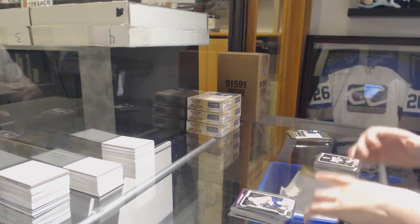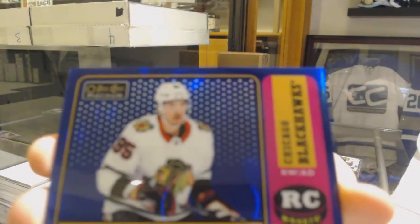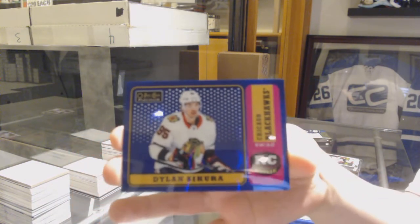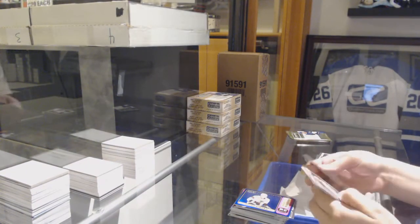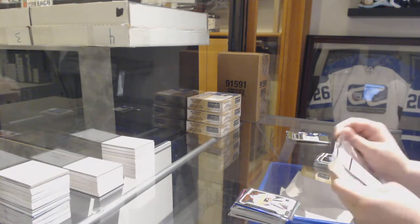Rookie of Borgstrom for the Florida Panthers and a Blue Rainbow numbered to 149 for the Chicago Blackhawks Dylan Strome. Rainbow for the Blues Brett Hull and a Rookie of Carter Hart for the Flyers.